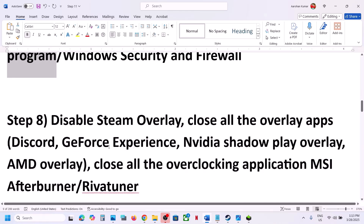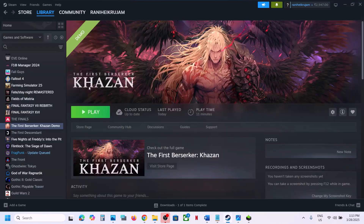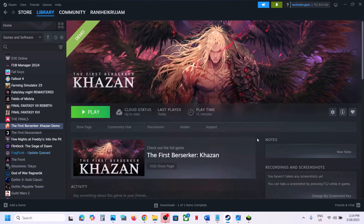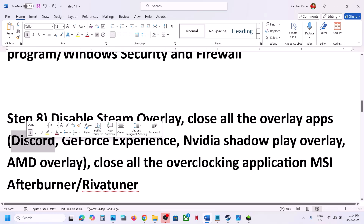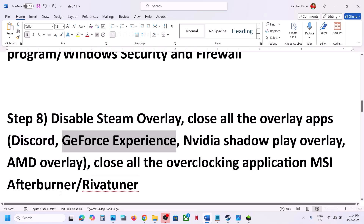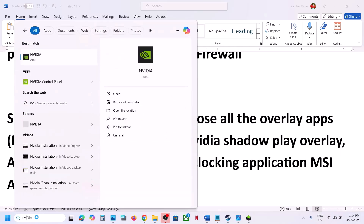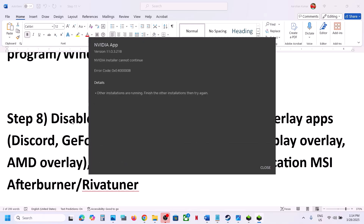The next step is to disable the Steam overlay. Go to Steam, right-click on the game, select Properties, and turn off the option that says Enable the Steam Overlay While in Game. If you have any other overlay applications like Discord running, go to Discord Settings and turn off the overlay.